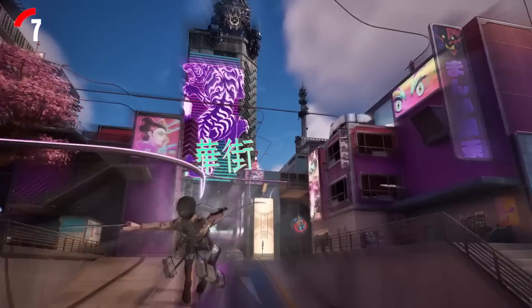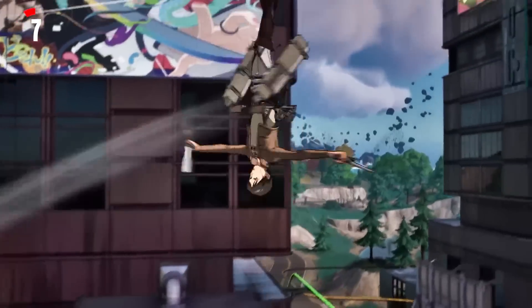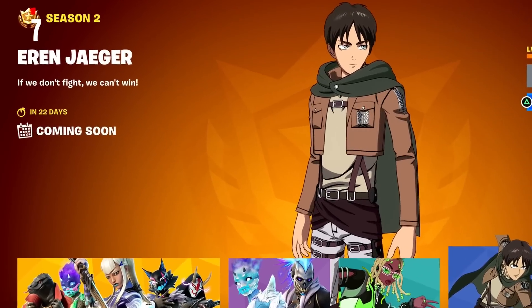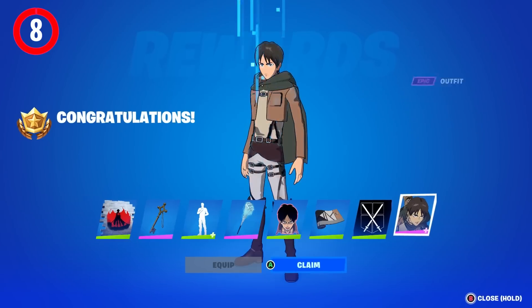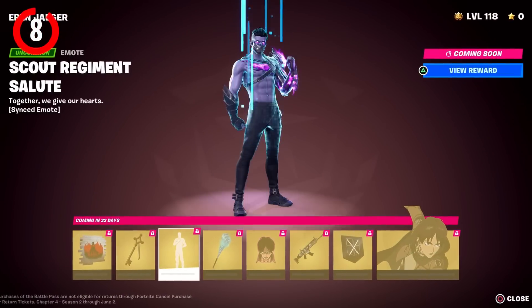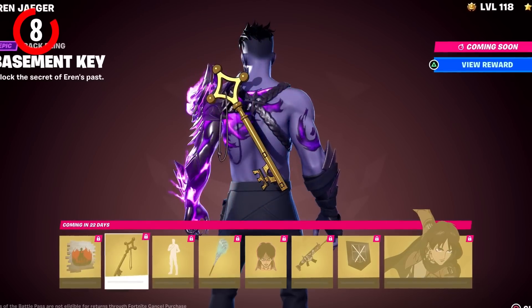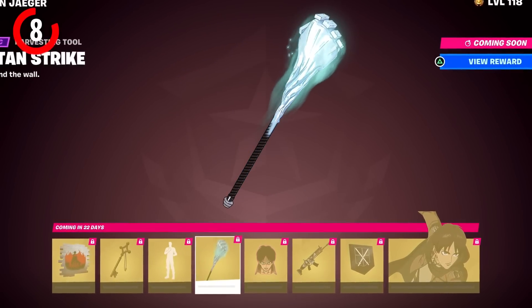So be on the lookout, because the mythic ODM gear for Eren Jaeger should be getting introduced very soon, within the next week or so, as his skin releases in 22 days' time. Talking about the skin, he will actually be coming out with a page two of rewards. We already know the page one rewards — you get an emote, a pretty cool banner, and the pickaxe is really sick. But if you go to the skin, it says selectable styles with nothing listed, which means we're going to be getting page two rewards.